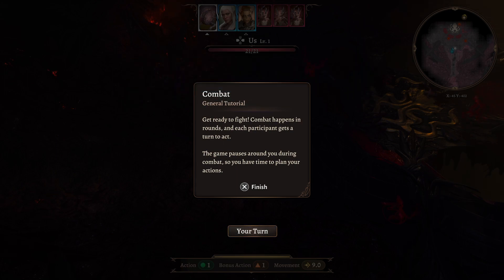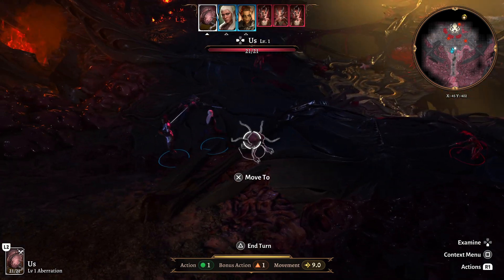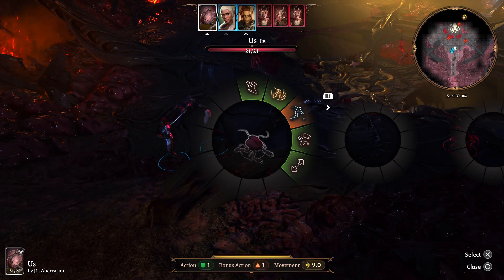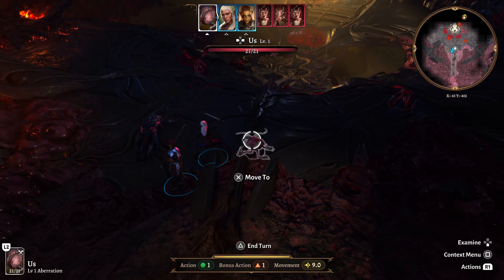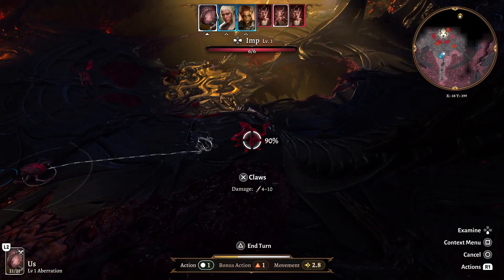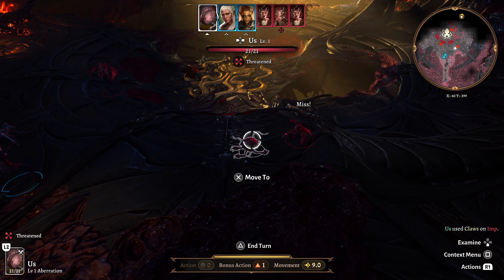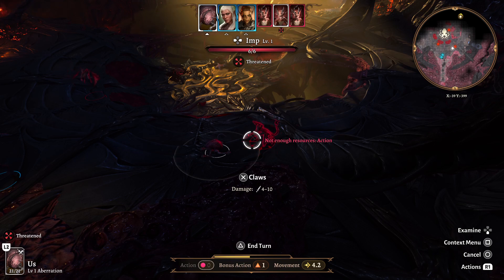Combat General Tutorial: Get ready to fight. Combat happens in rounds and each participant gets a turn to act. The game pauses during combat so you have time to plan your actions. During your turn, you can move, take an action, and take a bonus action. You can see your actions and bonus actions in the action radial menu — you can access that with L1 or R1.